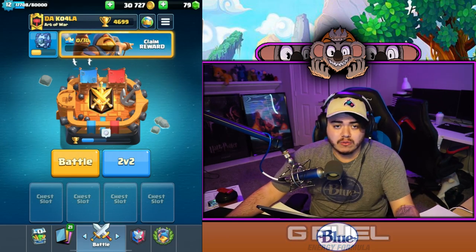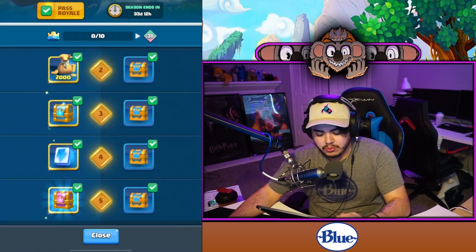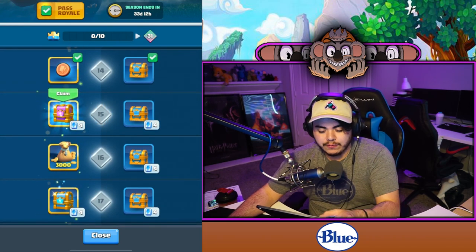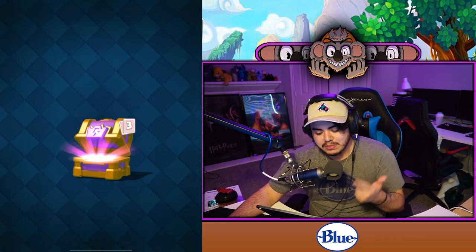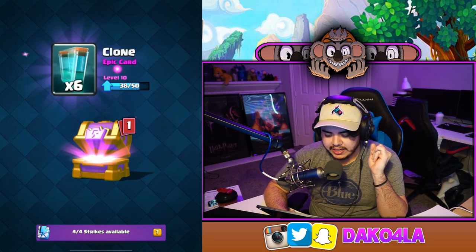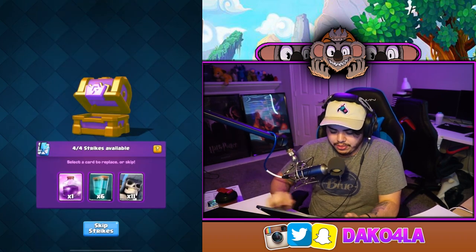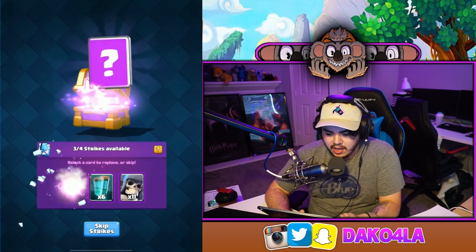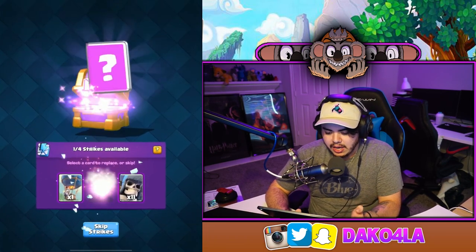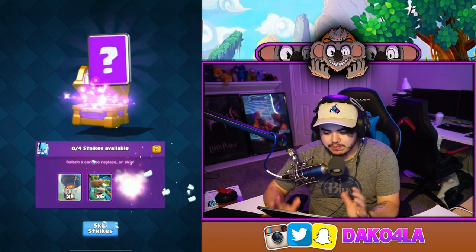We're gonna go through this together and see what I can get. Starting at level 15 — let's open this up. It's an epic strike chest. I don't want the rage spell, I'm looking for princes. I'll keep the Goblin Giant — he's pretty cool. No prince, just a Barbarian. That's fine.